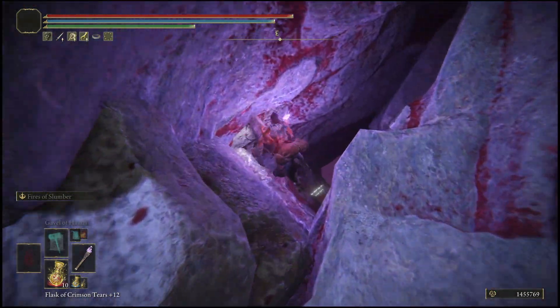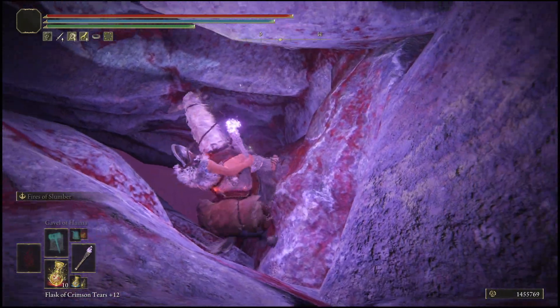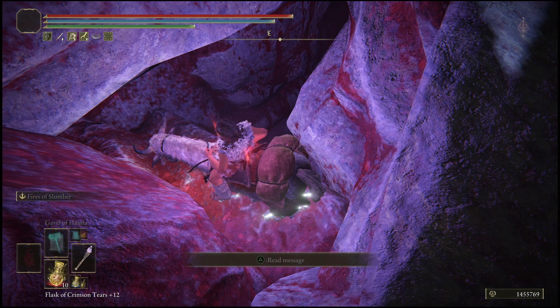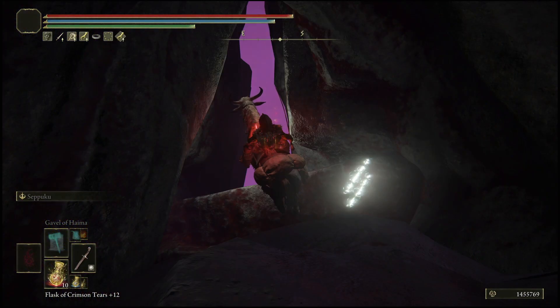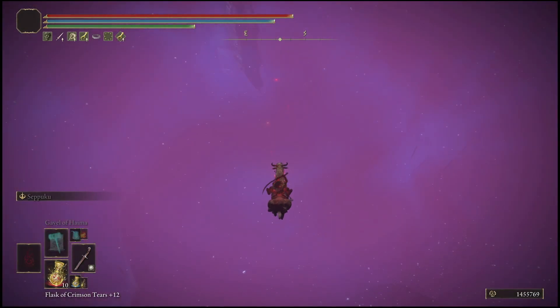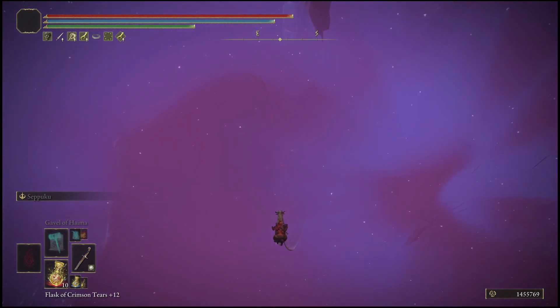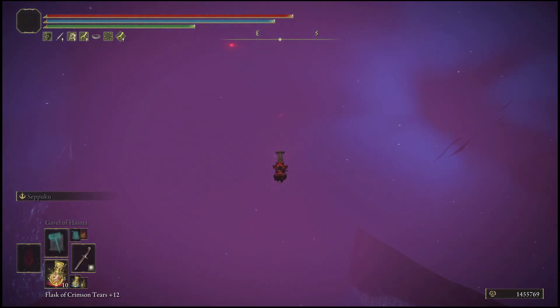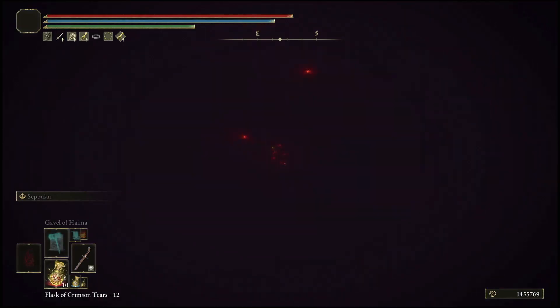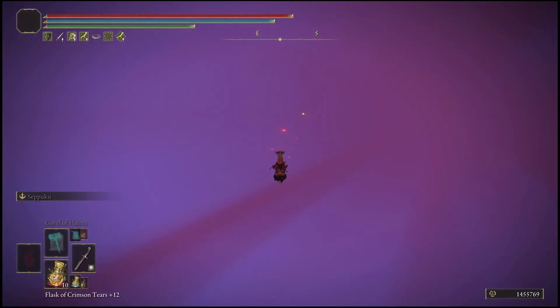Once you're up here, ease your way down with Torrent like you see me doing right now. Once you make it to this point, go into your inventory and use a Gold Fowl Foot. Once you've activated the Gold Fowl Foot, simply jump off the cliff, delay your second jump, wait until you've fallen completely off the cliff, then jump again and begin hitting the air. Make sure you have a melee weapon in your hand — don't have a torch because you won't be able to swing it.